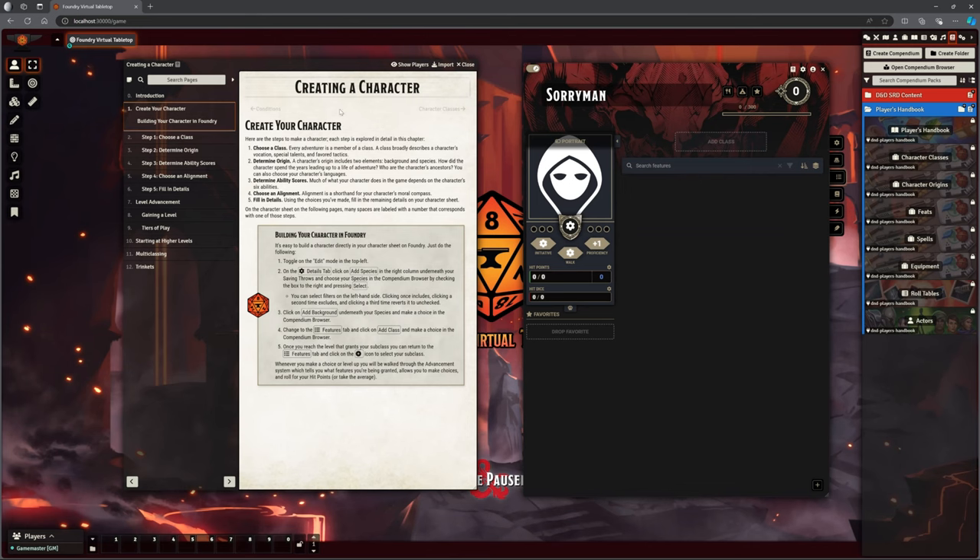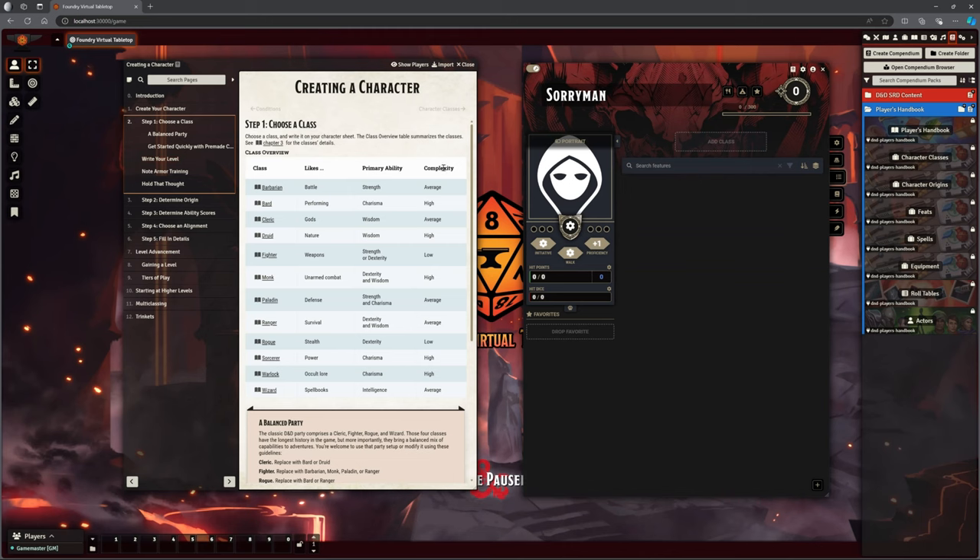Again, I don't want to reveal too much of what's going on. So first of all, choose a class. Now we're going to rebuild Sorryman. We've got our tables here. This is interesting for new players — this idea of how complex a character is to build. If you're watching this video, you've probably been using Foundry for a while and you know what's an easy character and what's a harder character, even under the new rules. But it's a nice little touch.